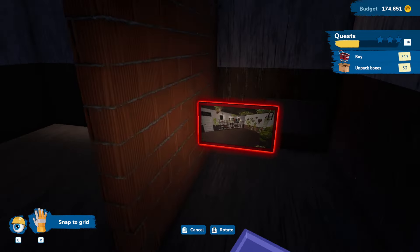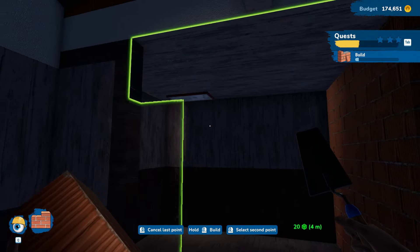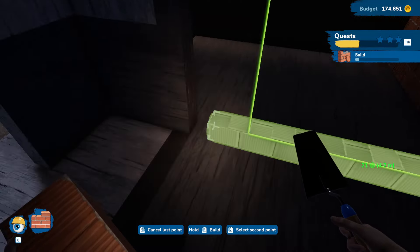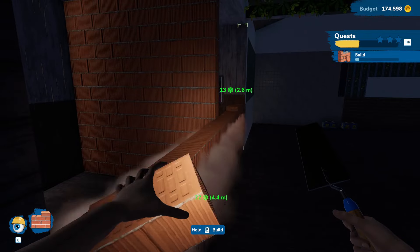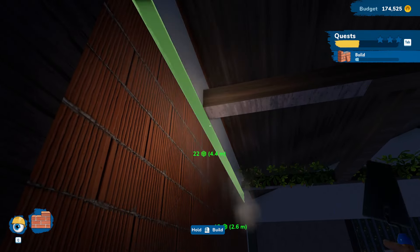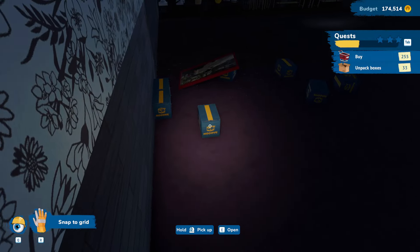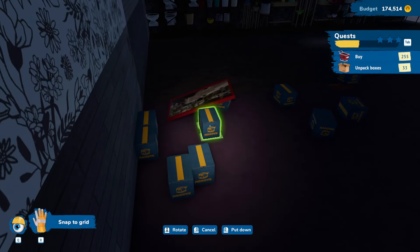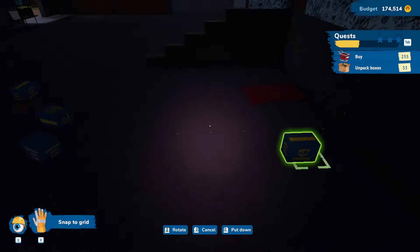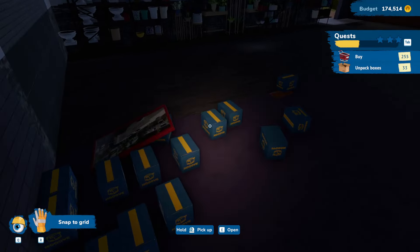Let's grab this and move it. I feel like it's supposed to go in there, not sure. Let's grab this and move it. And then this is going to go... it says to there, but that feels weird. So we're going to go all the way over. I feel like we're going to put a door there or something, so that'll be okay. Let's get this built up here. The tree's not sticking through the house anymore. Let's move these boxes out of the way — there's a bunch of them right here.